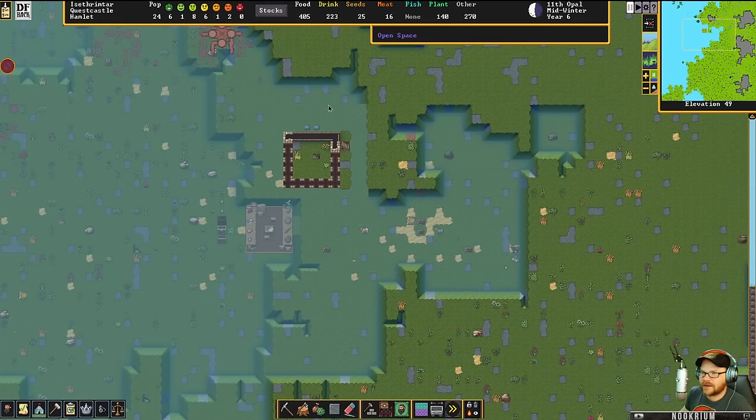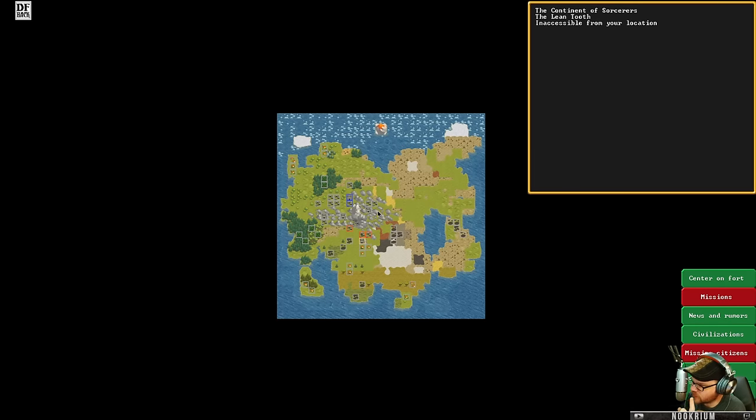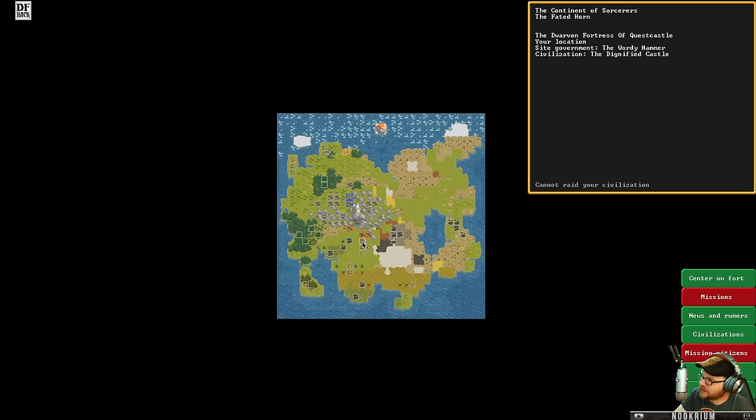It's Dwarf Fortress. We're here at Quest Castle. Quest Castle has one mission: to conquer the world. We live here in the Fated Horn, the fortress of Quest Castle. The Wordy Hammer is who we are — the dignified castle. We're the elf spot right there, and we're going to go out. Our job is to conquer everything.